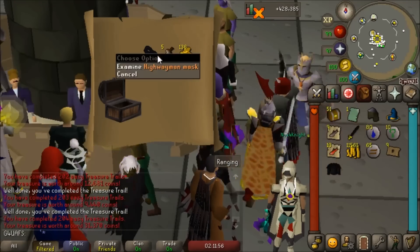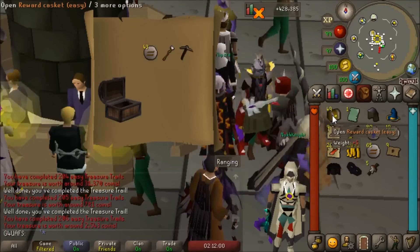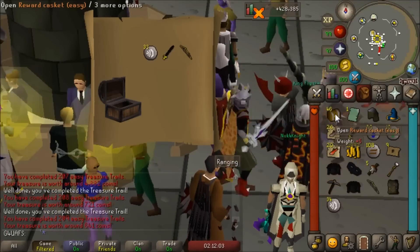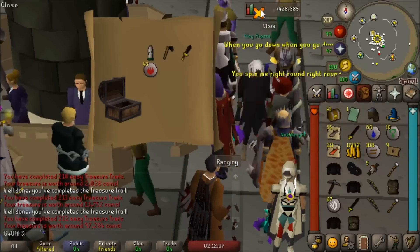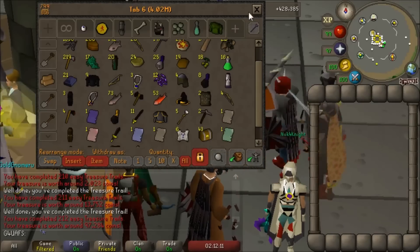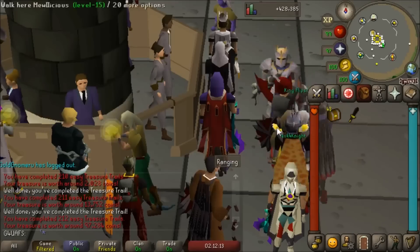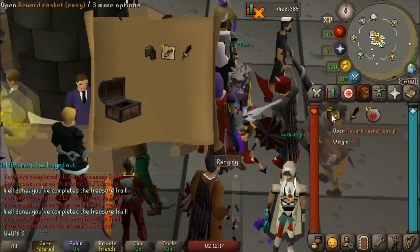Was that 11,000 gold from an easy clue? Okay. Highwayman mask — that's a beautiful one, 30k right there. Not worth too much but it is some sexy fashion scape. Let's keep on rolling through these easy clues. I feel like I'm plowing through these because you get a lot less uniques. Oh, we got gothix robe legs — those might be worth a little bit. I went past it a little too quickly to check the value, but it looks like just under 100k, so that's not too shabby.